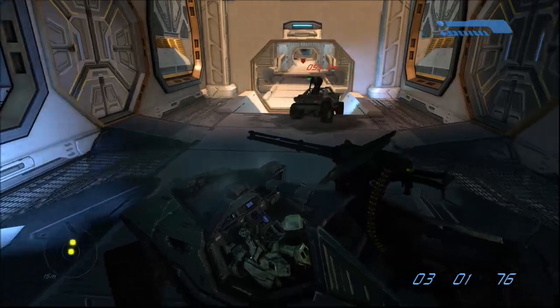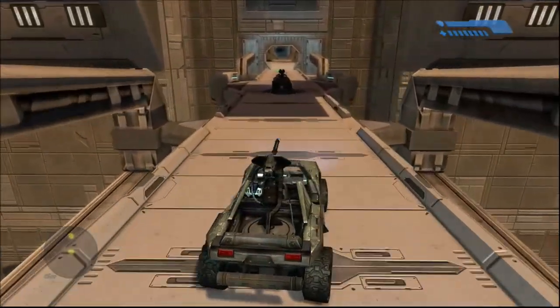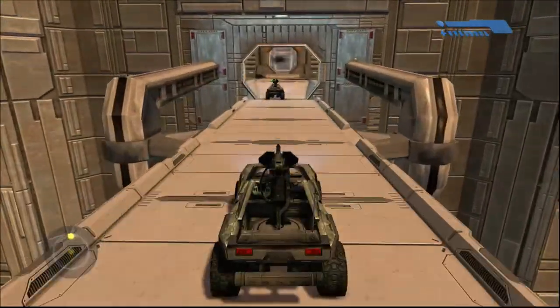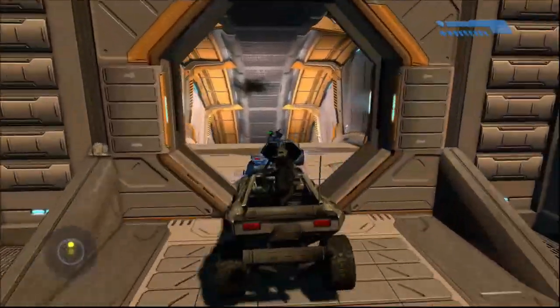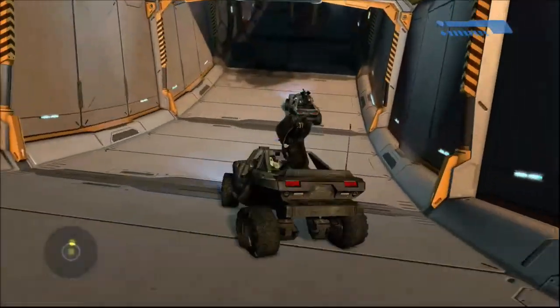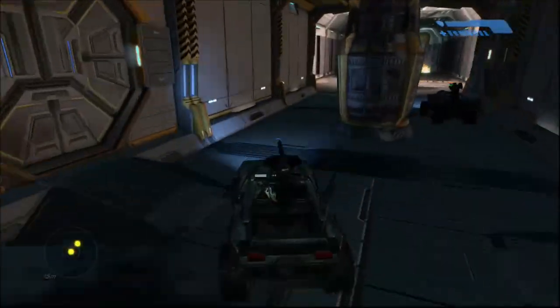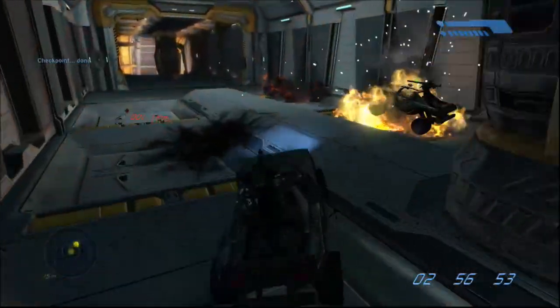I guess it's just in case you lose that Warthog over there. You don't have to be on co-op to find this Warthog — you can find it on solo, but it's just something that's easy to miss. Anyway, on with the grunt — just skip the Fell Hammer part and continue forward, and the secret grunt will be right up ahead.